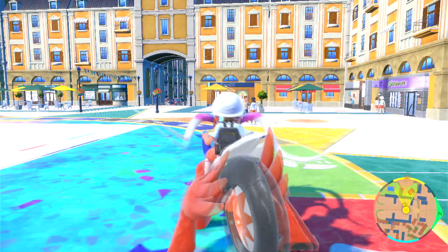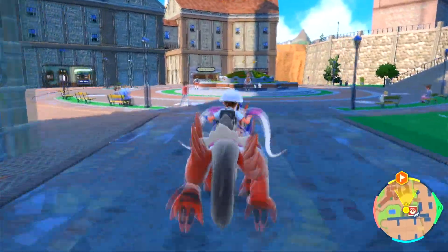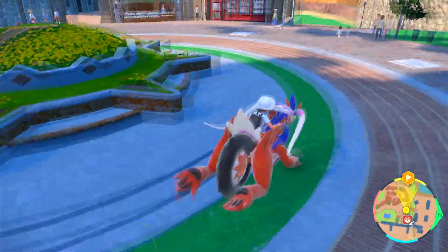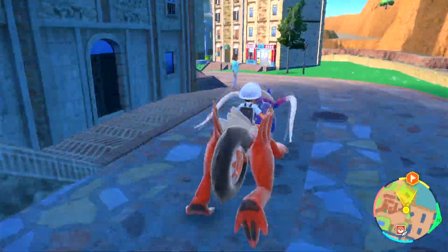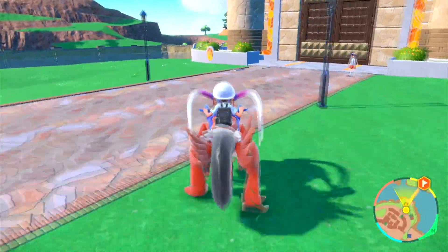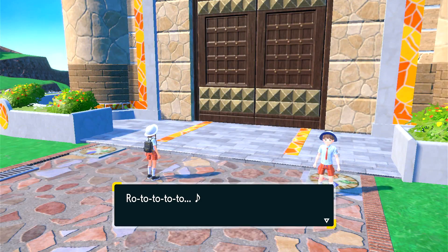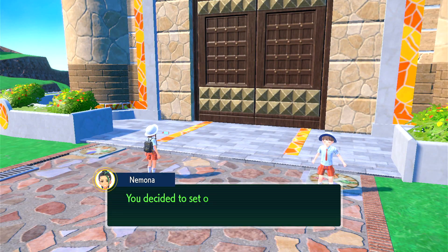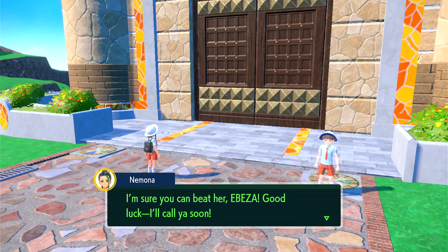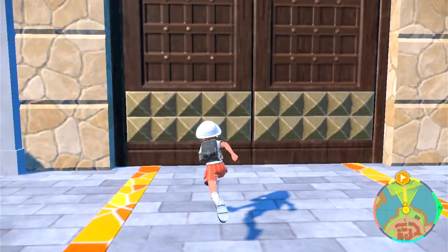I picked my starter and caught Fletchling based on the plan to take on the bug type gym leader first. I've got a notebook to keep track of encounters because this open world game is quite difficult to track in a Nuzlocke — you can lose track of what encounters you've had and what you're still allowed.